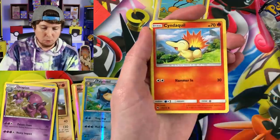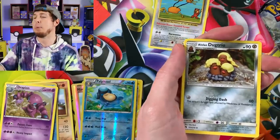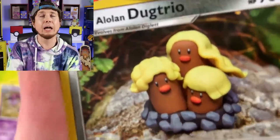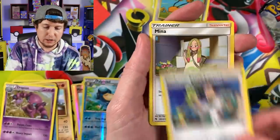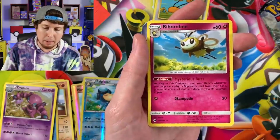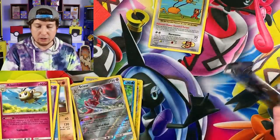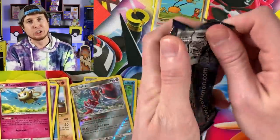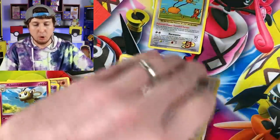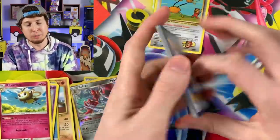Cards from this tin: Snubbull, Marill, Cyndaquil, Poipole, Combee, Alolan Dugtrio with those luscious locks of hair, Professor Elm's Lecture - nobody likes to be lectured - Scizor, and a Raibombee for the rare. We've been opening up so much Sword and Shield that it's kind of nice to take a break from it today and come back to some older Pokemon card sets.